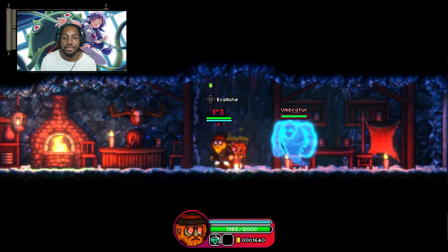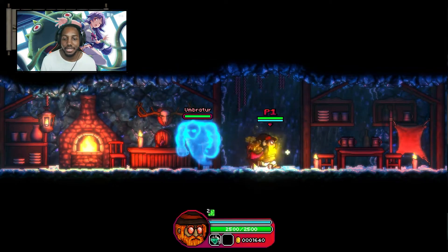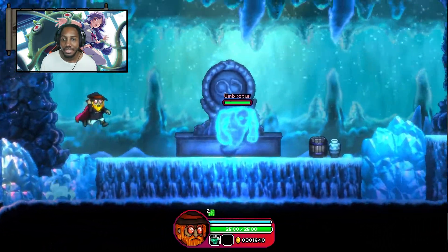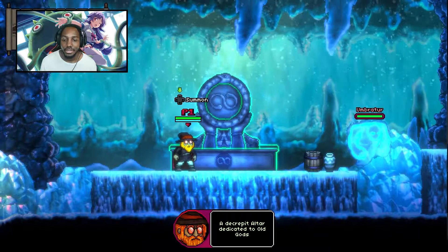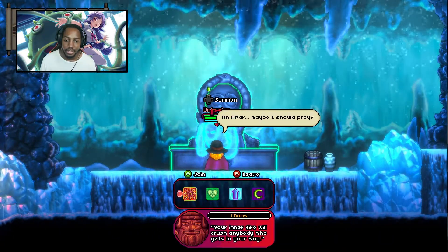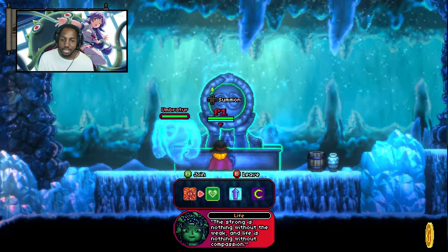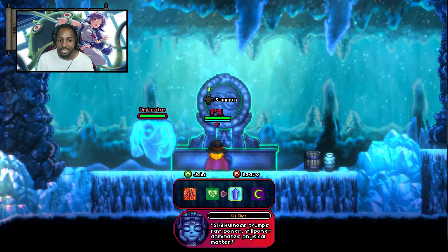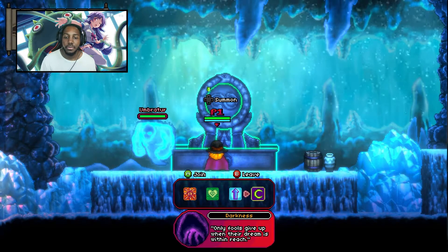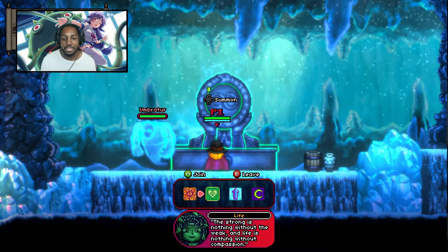This one is open — eat suspicious food from the pot. That was a fantastic meal. There's an altar dedicated to old gods — maybe I should pray. Chaos: your inner power will crush. The strong is nothing without the weak and life is nothing without compassion. Open this — draw power. Only fools give up when their dream is within reach. All these quotes sound fire.